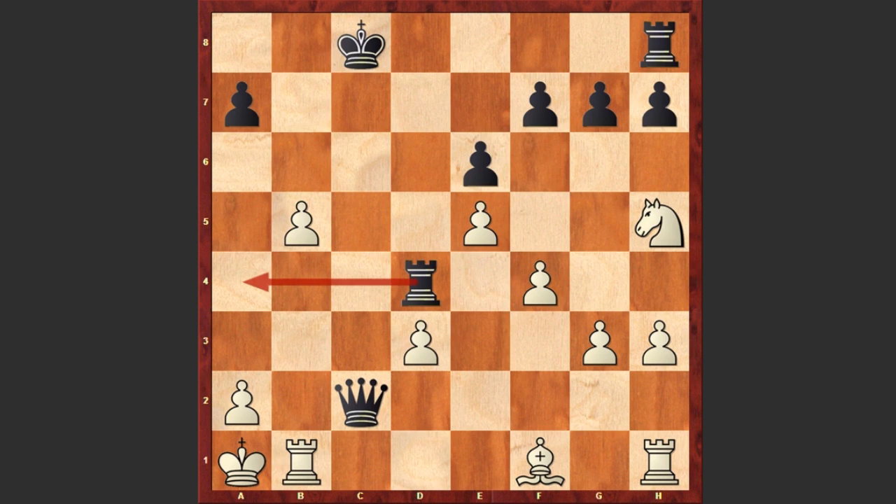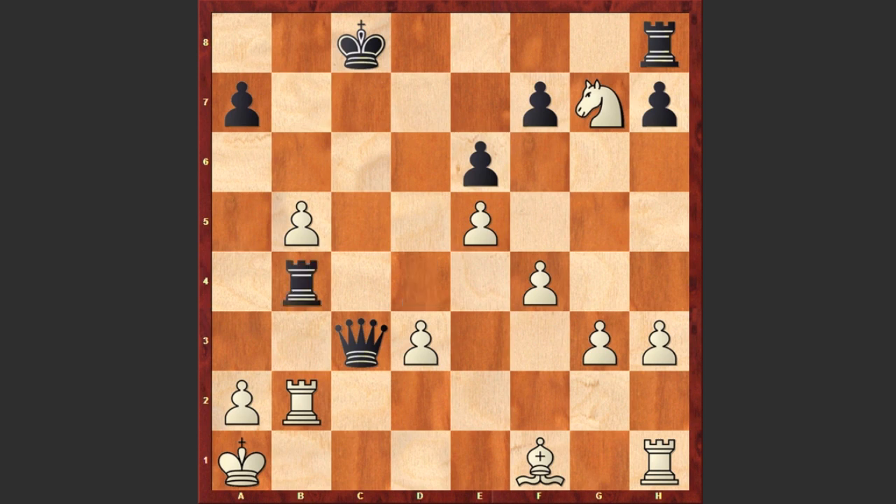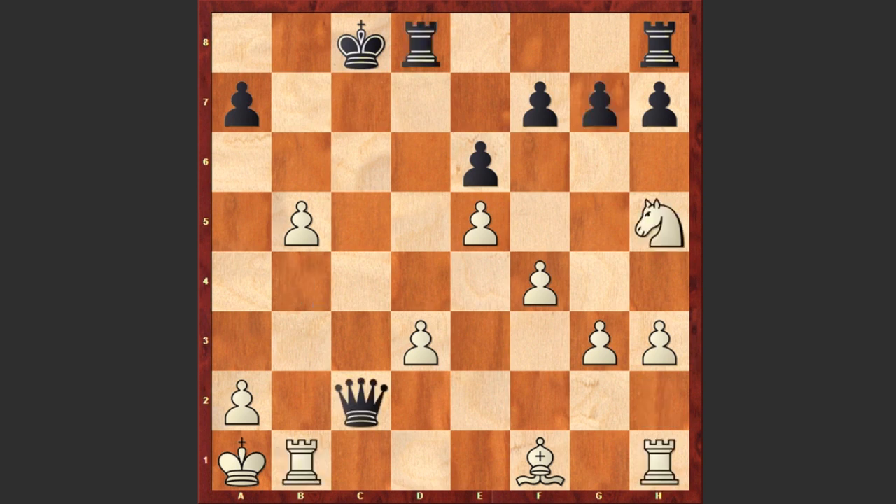Let's just make a random move with Nxg7 and Qc3 check, and then comes the rook — Rh2, Qc1 check, and the white king is getting checkmated. That's why after Rd4, Karyakin resigned.